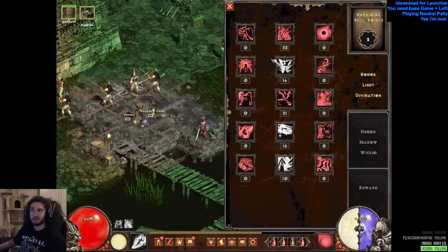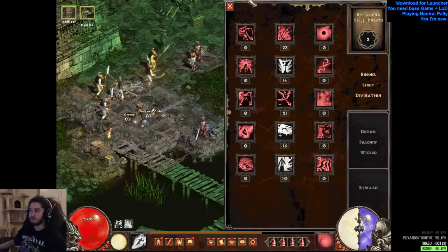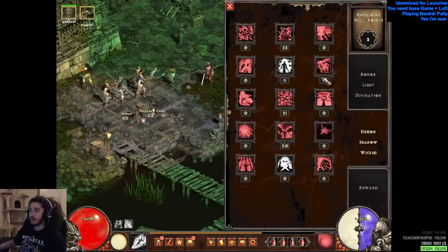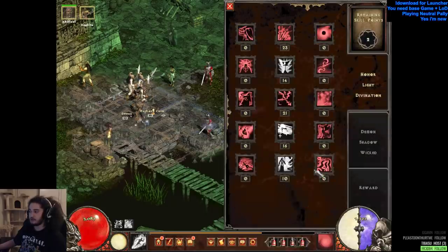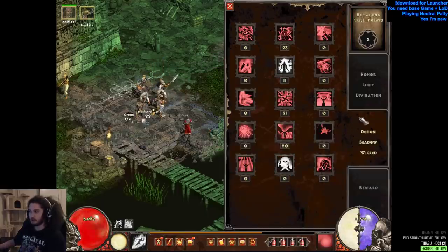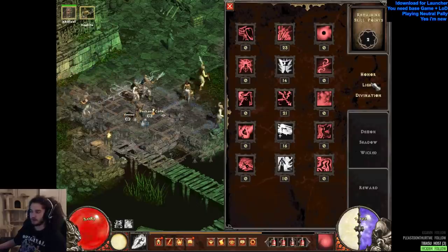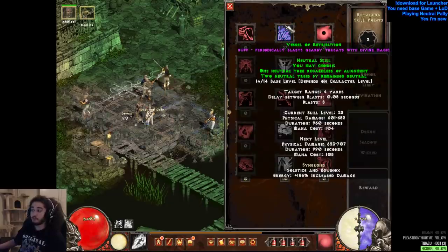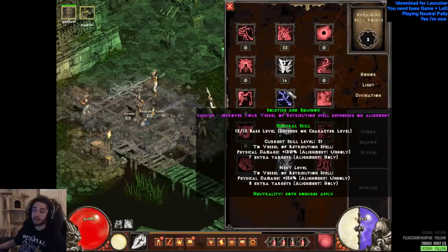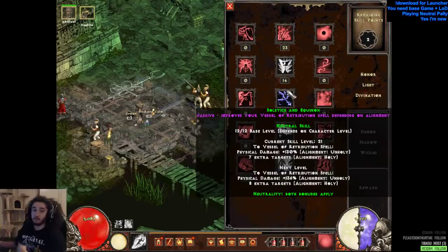We're in Nightmare Act 3 difficulty. I just got here, haven't even explored the map. We're playing a neutral Paladin. There are three specs for a Paladin: you can play Holy, you can play Unholy — one is melee, one is caster, vice versa — and then you have Neutral, which is through the middle. Previously you couldn't do a pure neutral character, or you could, but it wasn't very good. Now you have the real neutral Paladin, which actually gains synergy bonus off of itself, so if you don't have an alignment you get your neutral bonus.